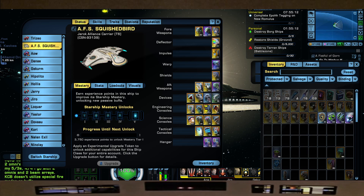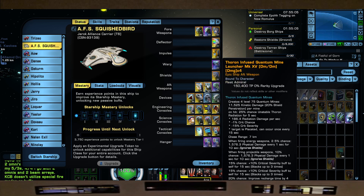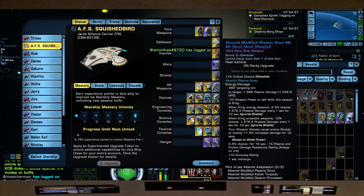In our aft weapons, we have the Elite Fleet Genoa Tricobalt Mine, also from your Fleet Colony. The Thoron Infused Quantum Mine Launcher from your Delta Dilithium Store. And then the Ultimate Modified Plasma Omni — so you're going to put a beam on this — also from the Low Buy Store.